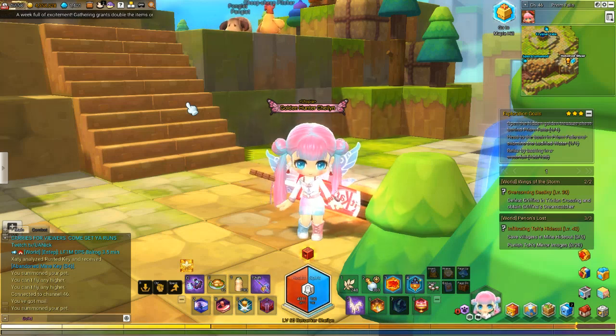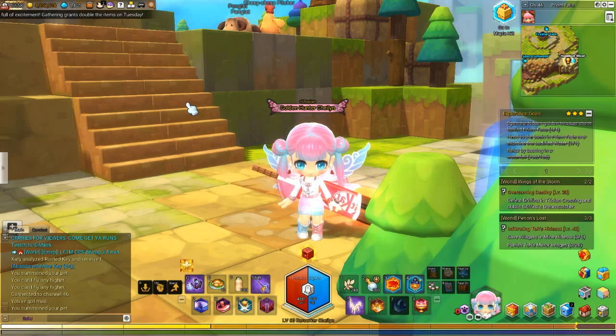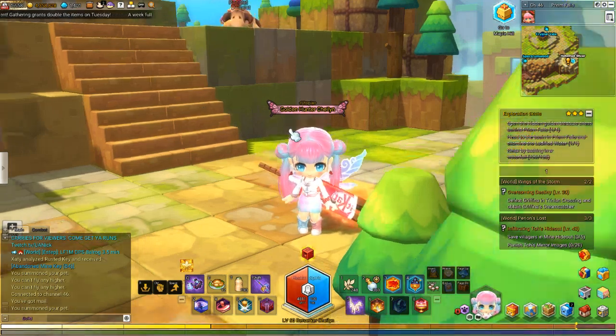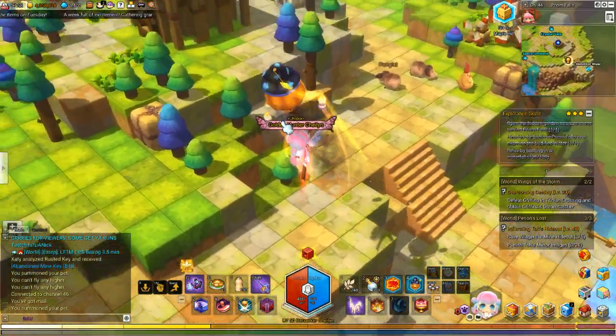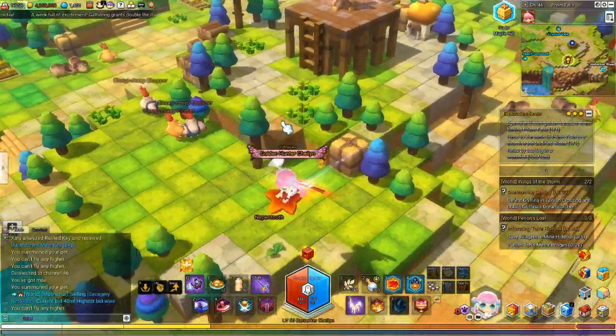Hey guys, Shailene here, doing a video on the golden chests of Prism Falls in MapleStory 2. There are only two golden chests in this particular map, and they are both quite easy to find.